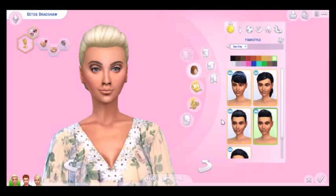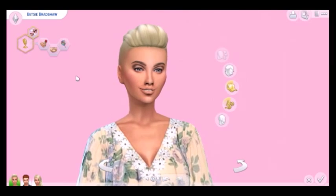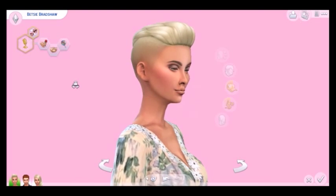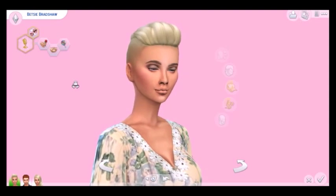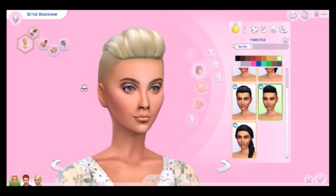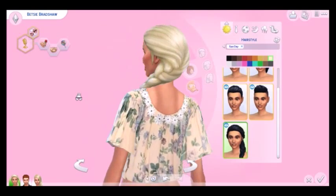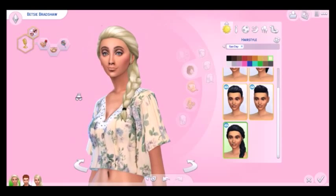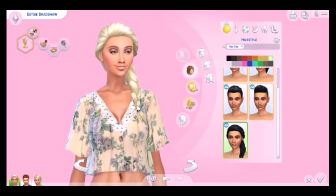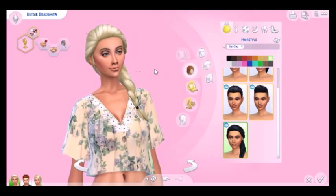The next one is another short hairstyle, and I really like this one. It would look good on a sim, but I think you've got to make the right sim for it. I like how it's shaved at the sides, it's really nice. And my favourite hair is this braid - I am absolutely obsessed with it. It's a long braid that comes over the shoulder, and that's one of my favourites.